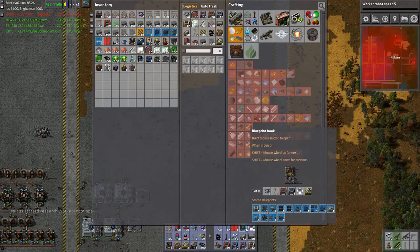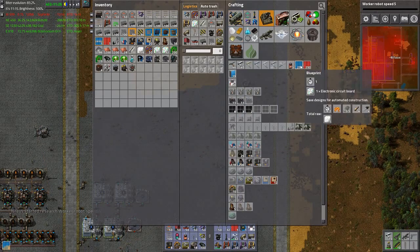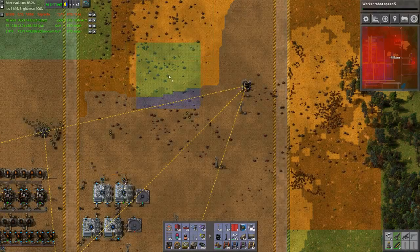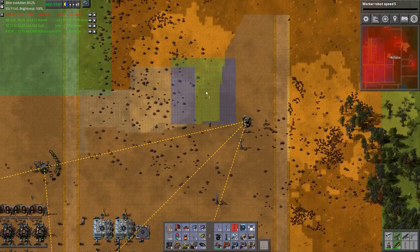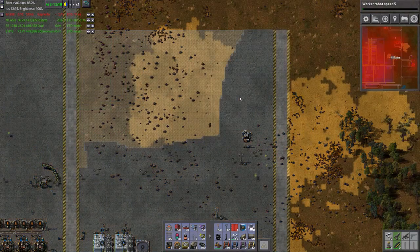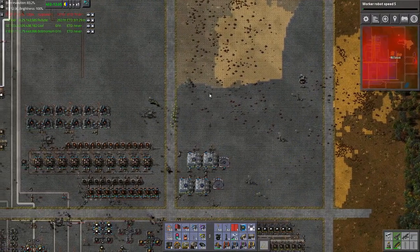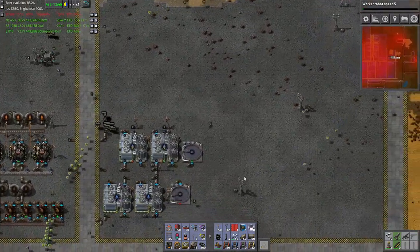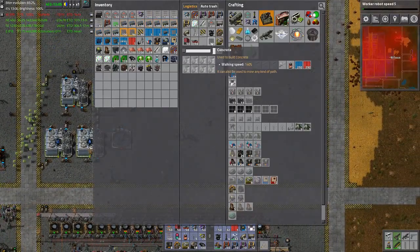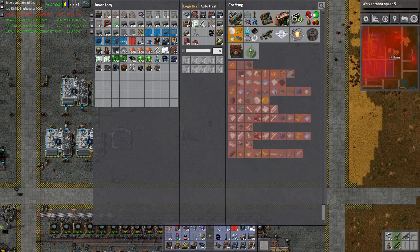Maybe I could also even make another blueprint. Where are the blueprints? There they are. I can't believe how much time I've spent not utilizing my robots for exactly what robots are there for — they're for doing the dirty work. Now, titanium. Let's go to the inventory and figure out where the titanium is.